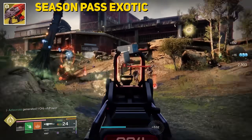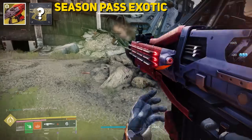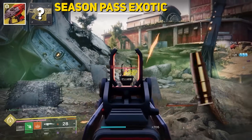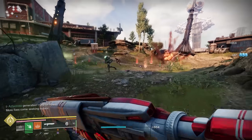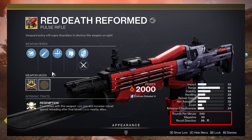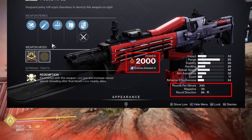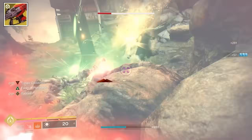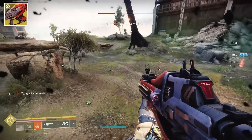Because Red Death is the seasonal exotic, there's also going to be a catalyst. We didn't get to play with the catalyst or find out what it does, so this is just Red Death in its base form — it is yet to be perfected. There's a lot to talk about with this 340 round-per-minute solar pulse rifle, which is unusual in itself. I expected Red Death to be a kinetic weapon, but you'll understand shortly why it is solar, and it's actually perfect.